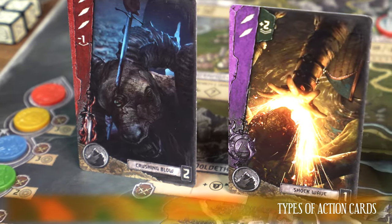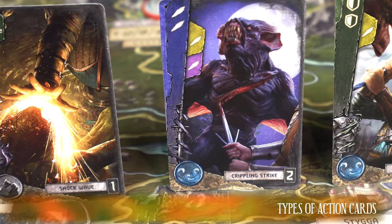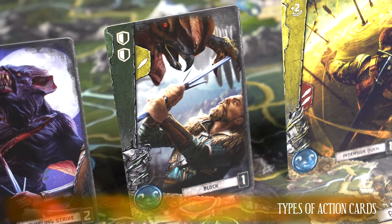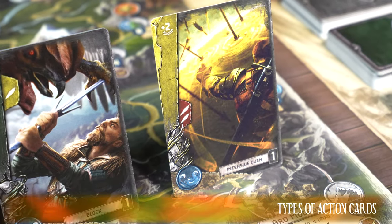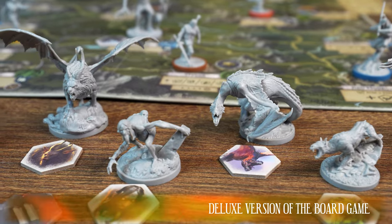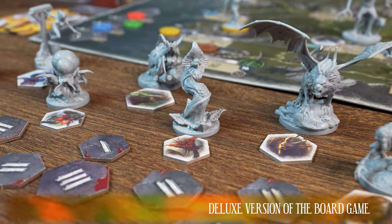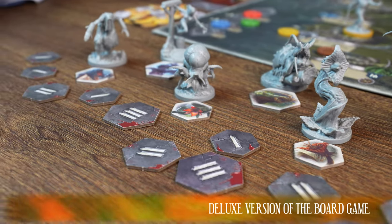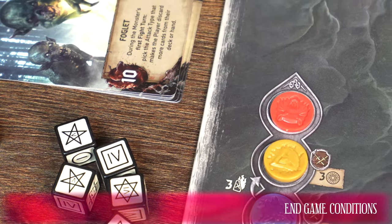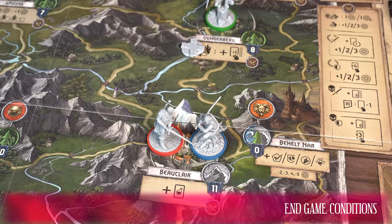There are five types of action cards in The Witcher Old World board game. Red cards provide a strong attack. The purple ones are offensive cards. Blue cards will provide a quick attack. Dodging will be provided by green cards, and on the yellow ones expect defensive symbols. In addition, if you have the deluxe version of this board game, each monster token has its counterpart in the form of a miniature, so when fighting a monster, use its miniature instead of a token. The gameplay of The Witcher Old World board game will end immediately when any Witcher reaches the fourth highest level of reputation. The game cannot end after the meditation action.